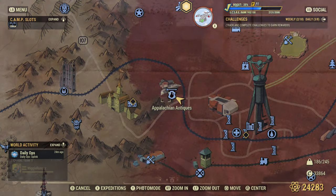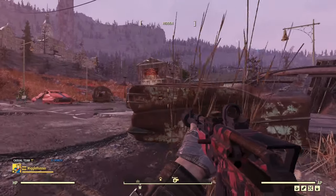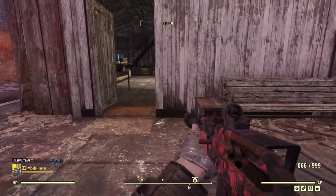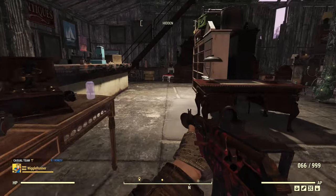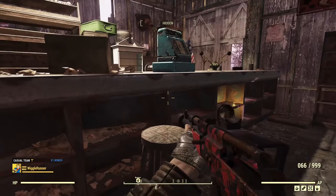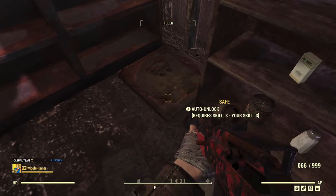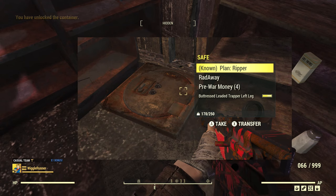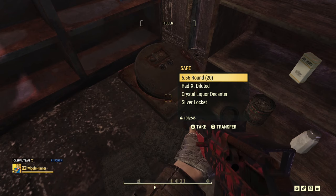Next up is Appalachian Antiques — just a couple of Ghouls here. From the spawn point go to the door that's already open with the sign above it. What you want is behind the counter where the cash register is, on the floor. No plan this time, but last time I found a ripper plan — one of the rarer ones that only Grahm sells otherwise, or appears as a random event reward or world spawn.